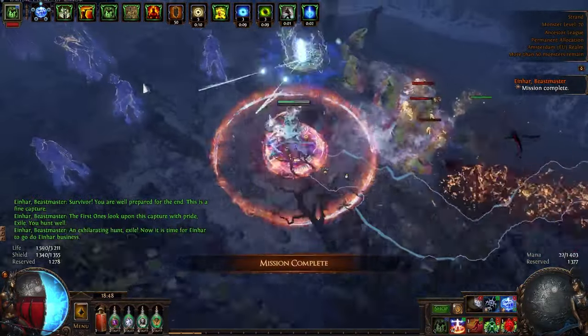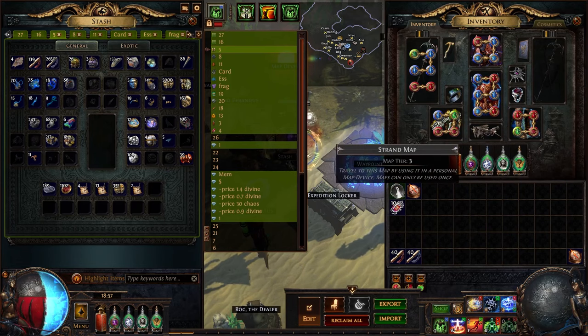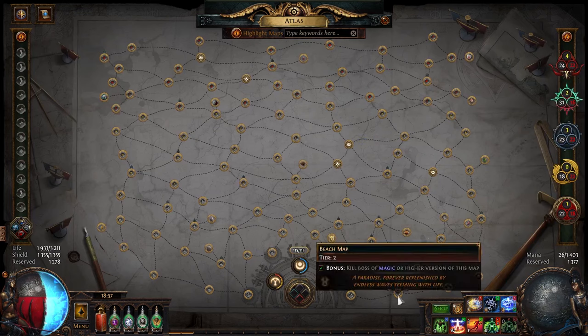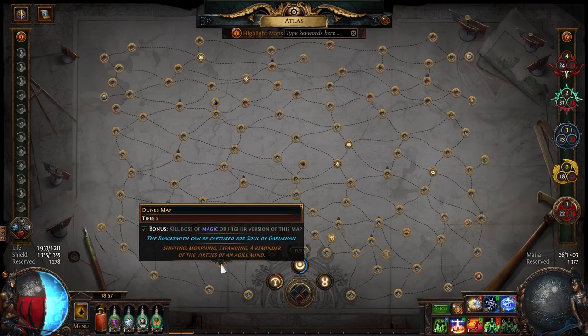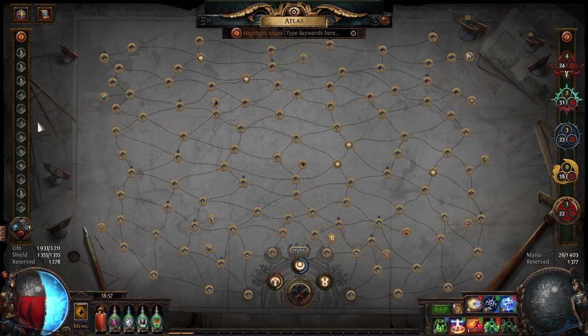Before we jump into the results, let's start with the strategy setup. For this test I decided to go for 100 Strand maps because it has a very simple layout, which means it is very easy to find all of the beasts, and it is also a very low tier. If you want to go for a different map, Beach is also a good option, or Dunes, or even Cemetery as a tier 4, which are exactly all of the maps I did favorite.